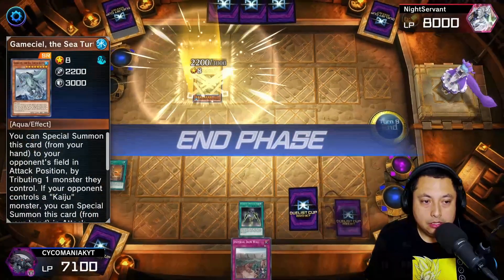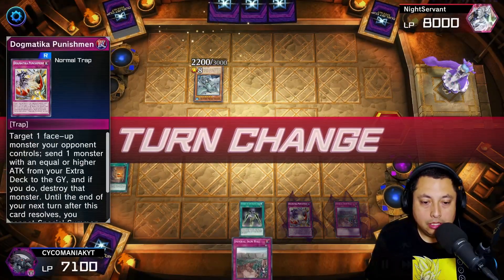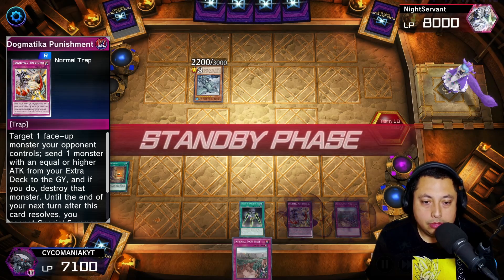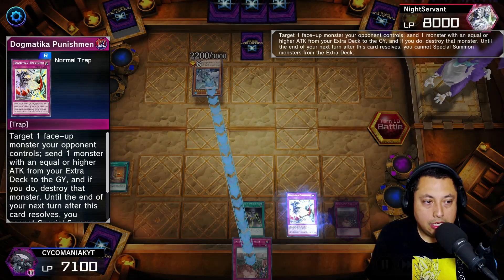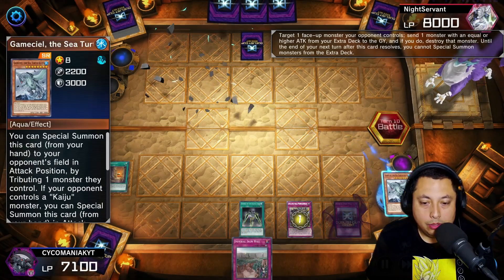We're gonna Kaiju and set our Dogmatic Punishment. We're gonna activate our Dogmatic Punishment to get rid of our Kaiju.